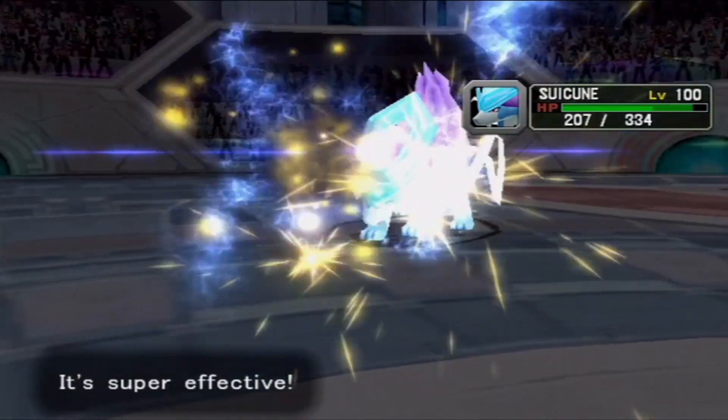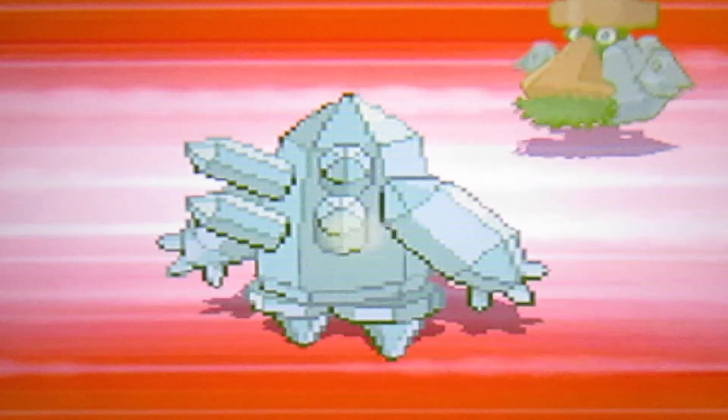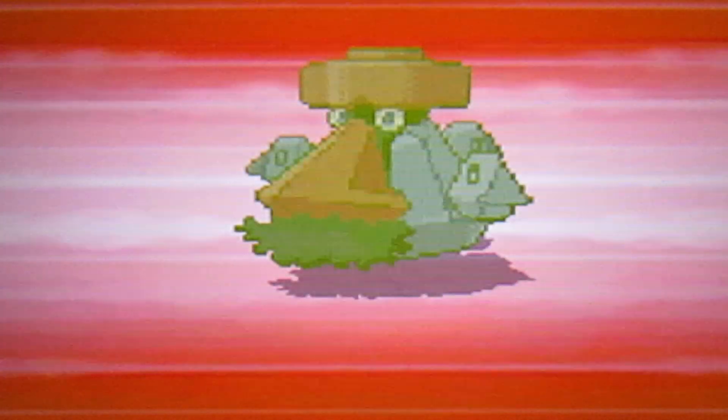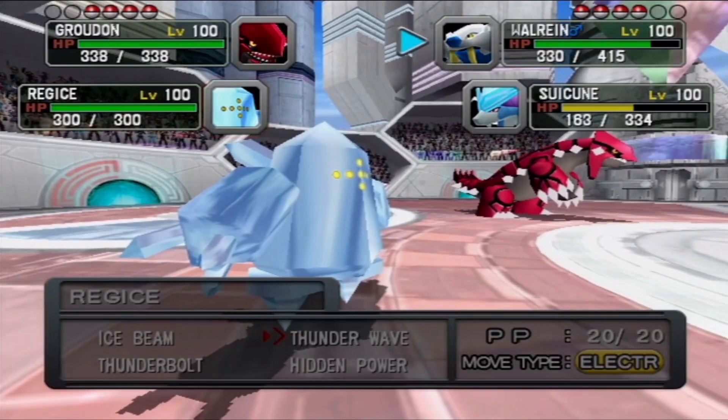Charge Beam is a must-have for this walking ice block, since it's basically the only attack it can learn that raises its special attack while causing damage. Not to mention its ability is just so good — oh, you tried to lower my stats? That's so cute. The only thing that really sucked about Regice was waiting for its door to open in Generation 3.